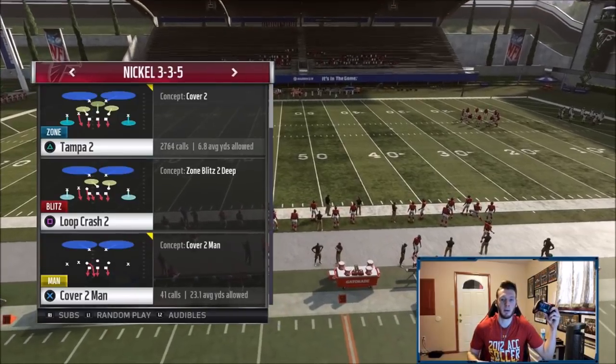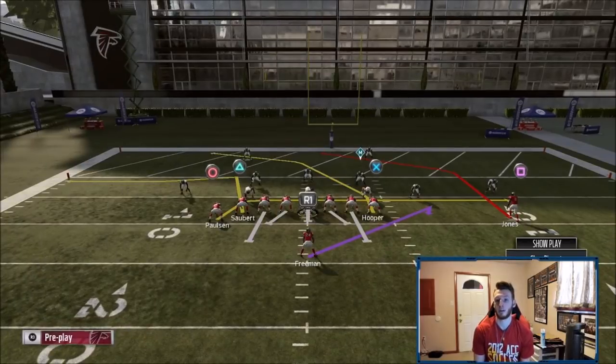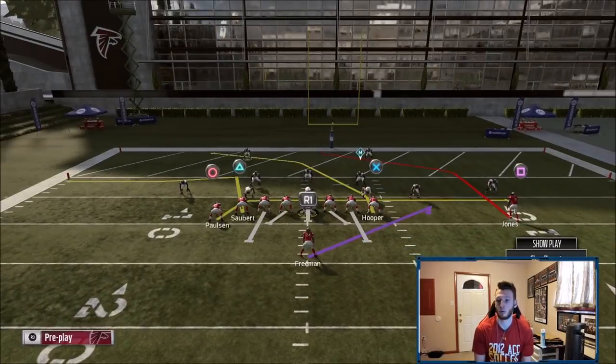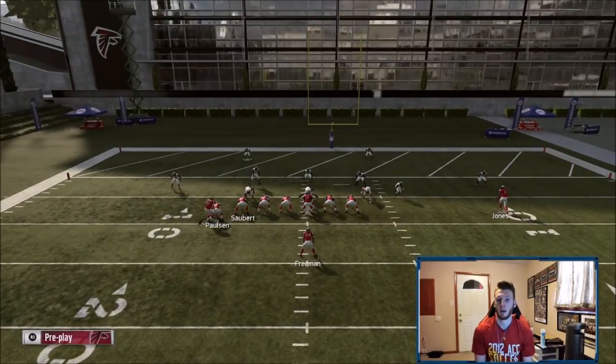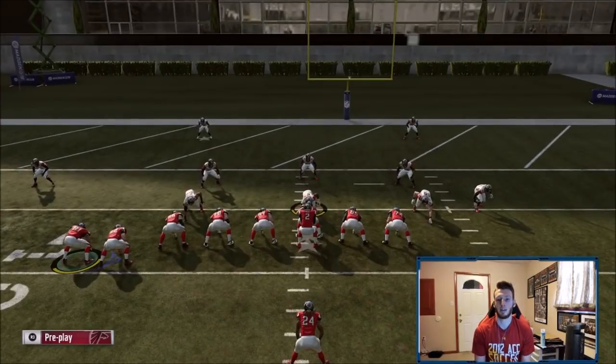Quick note on pocket presence - if you're going to cancel your drop back, since single back makes you go back super far, use the left stick to go left or right to cancel. I talked about it more in depth in the last video. The play setup: you're going to motion over the crosser, curl the S receiver, flat circle, and drag Julio. The crosser is the main read but other things will get open for you as well.